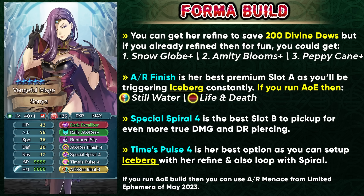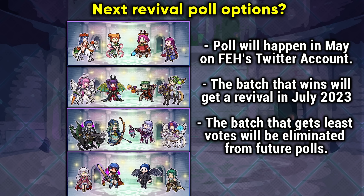Special Spiral 4 is by far the best slot B skill to pick up because even if you cannot pierce damage reduction while running AoE specials, it's still going to give you true damage, and when you're running Iceberg you're going to be able to pierce damage reduction, which is really great. Any kind of extra true damage is really helpful on Sonia given her really old weapon which doesn't give her any stats. Time Pulse 4 is another really good option because you're going to be able to stack it with Special Spiral 4 and loop Iceberg, and you can easily set up Iceberg using Dark Excalibur and Time Pulse 4, so it works really well with her weapon refine and her playstyle. It is definitely worth getting along with the other premium skills.